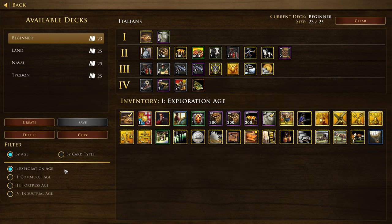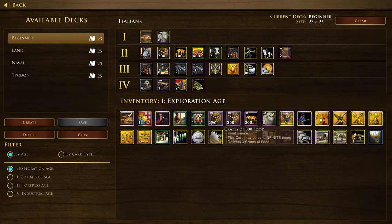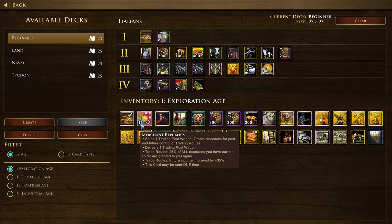We'll be doing this by age. Here we have the Exploration Age. We've got a gold trickle here — Capitalism. The cards that are already pretty standard for the game I won't go into too much depth about, as you'll recognize a bunch of these. We've got Merchant Republics, which is a unique new card. It ships one trading post wagon and grants resources for past and future control of trading routes. Malta also has access to this card. 25% of all resources you've earned so far are granted to you again, and future income is improved by 35%. Do you want to use this early to improve future income, or wait until you've had more income? That's up to you and your strategy.